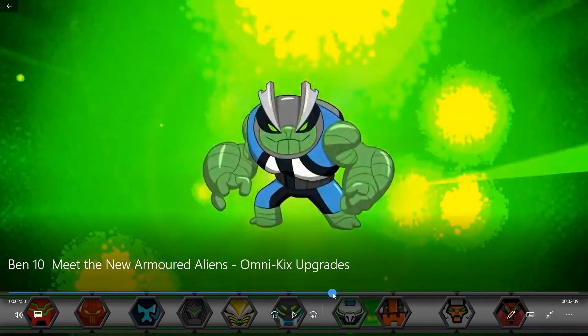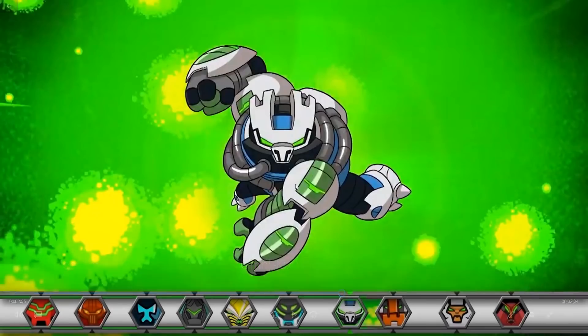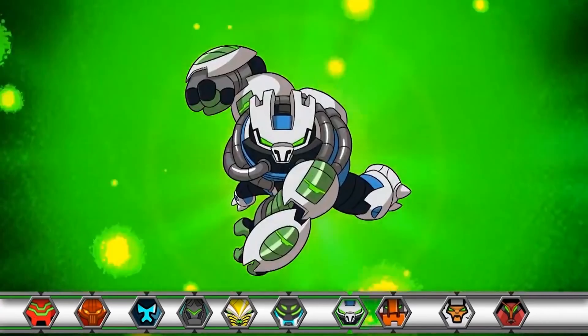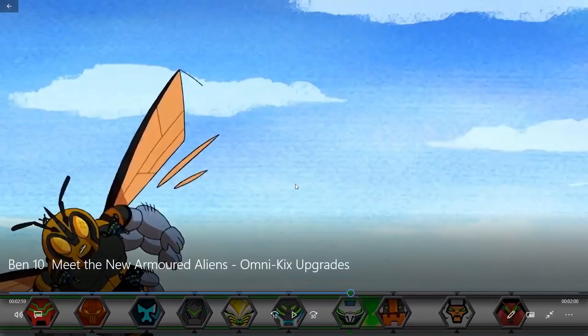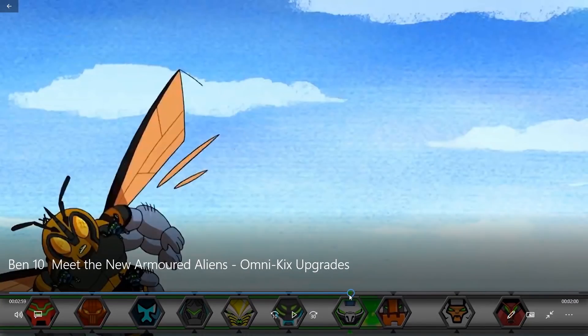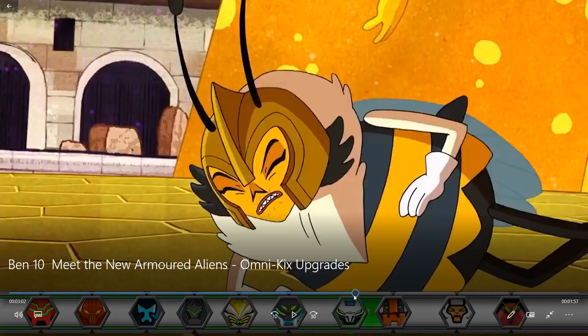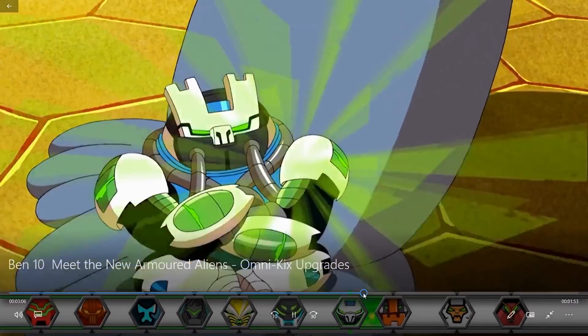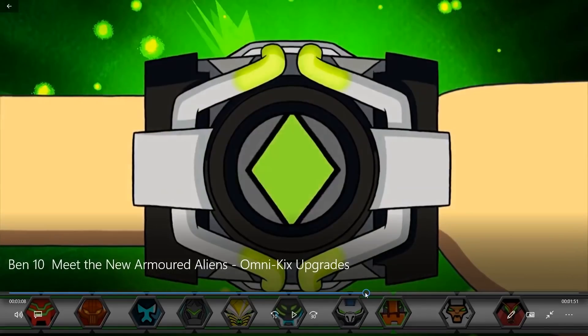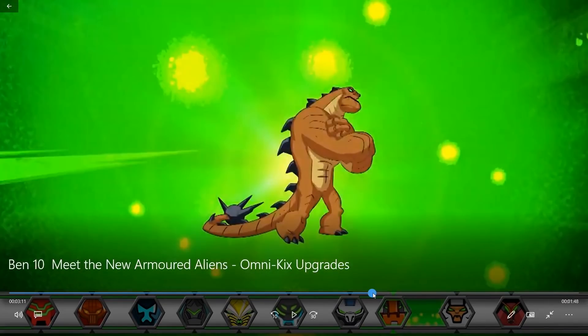Oh dang. Okay, next we have Omni-Kick Slapback. I've seen him in Ben in Rome, part two. That was pretty cool. Each expression makes each one of his clones even stronger. So with Omni-Kick Slapback, it just makes his clones even stronger, and that's pretty much it. Yeah, I guess he doesn't really have a really good power.